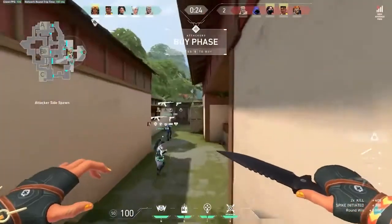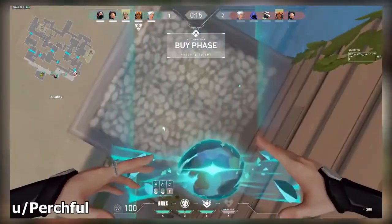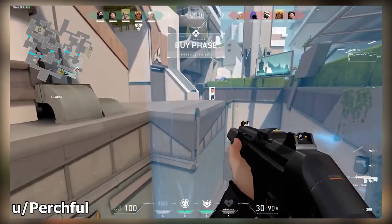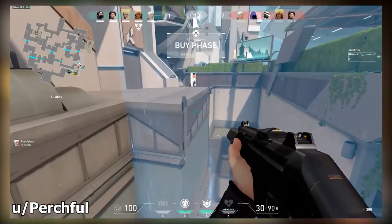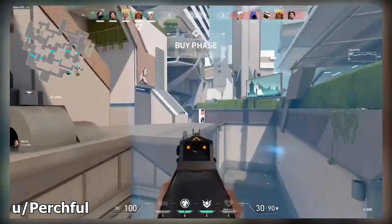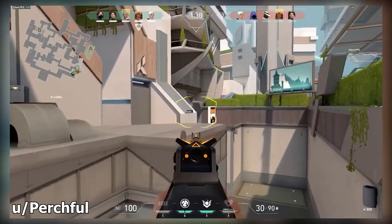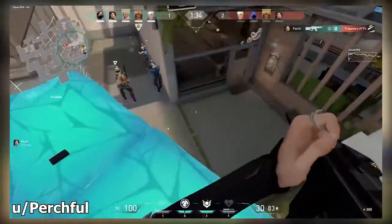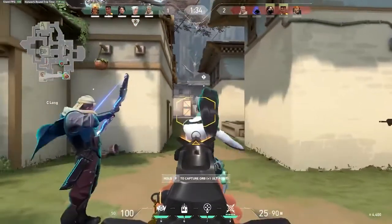Next up, we have an Olaf Meister-like clip. The Sage wall goes up and as it rises, you're able to see into the top of the upper area on A site Bind. This wall just goes down on this little corner and you can easily get yourself a free kill. This is another spot that enemies will not be checking at all, which makes it so effective. Just make sure you hop onto that box and get that wall up at the very top.